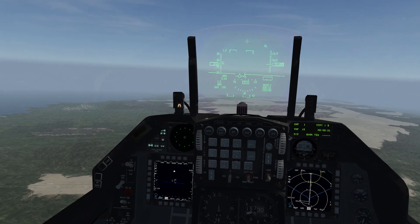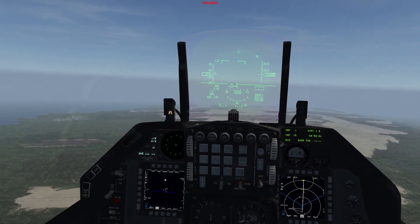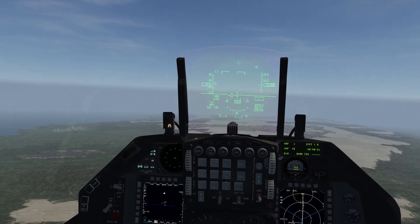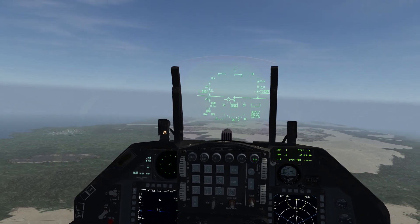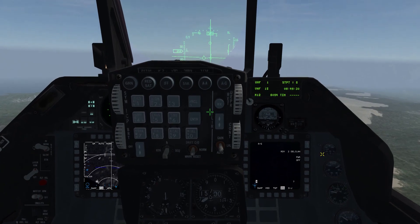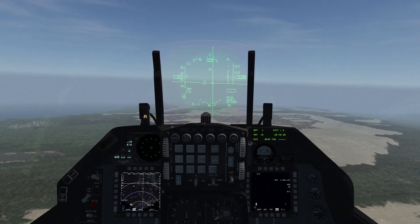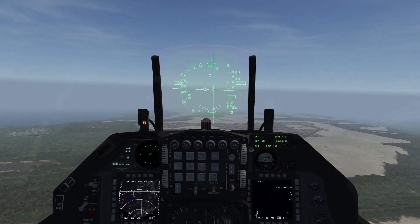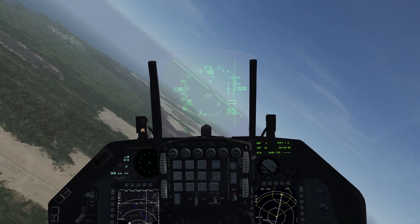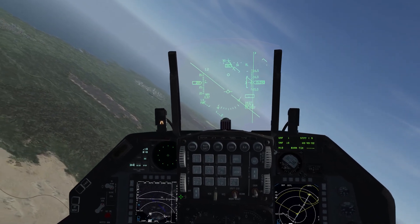I'll try to explain everything I do in real time, so no pausing - let's see how that works. First of all, I'll go into air-to-ground mode and switch to the SMS page. Here are my two Delilahs - they are still powered off, so I'll power them on. As those Delilahs take about three minutes to power on, I will go into a left turn to give me some time.